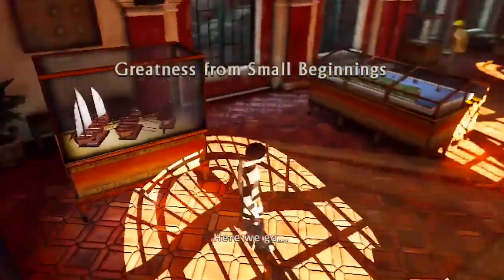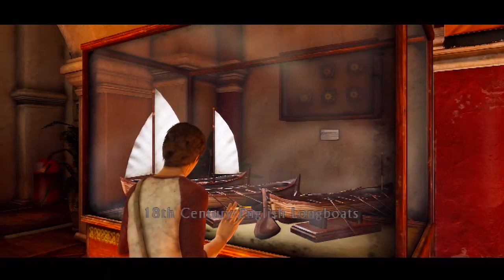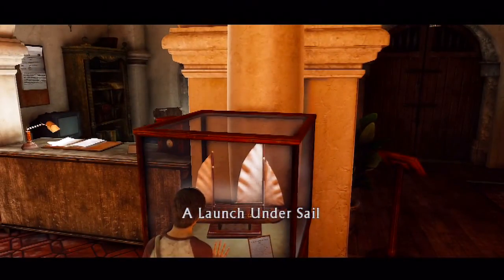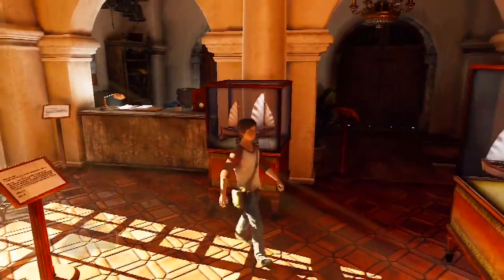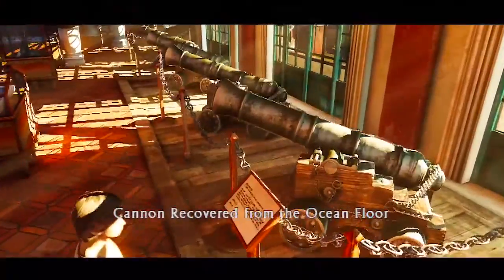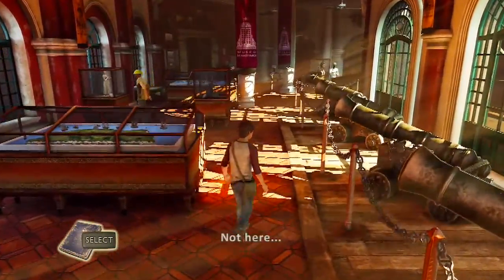There's actually a trophy for looking in most of the display cases. All you have to do is walk near them and press the up arrow — or of course the up directional button, as it's actually called, not the arrow. You've got to look at these little displays, I guess you'd call them. Yeah, I guess you look at the displays and get a trophy for it.